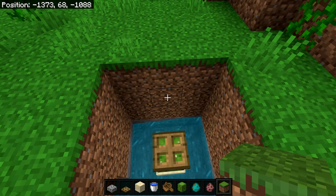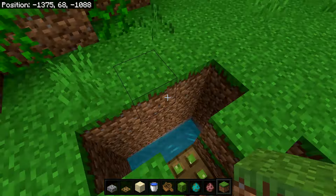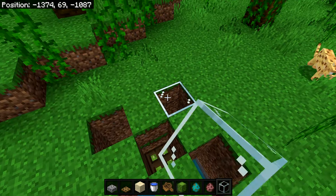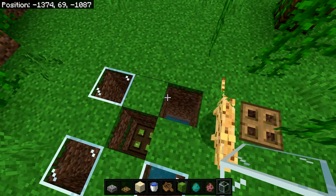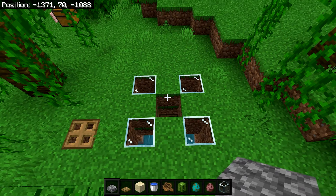Now using some of the material from digging out the hole, place two blocks on all four sides like this. This next step is optional, but if you want you can fill it in or replace it with some glass blocks so you can see what's happening inside the farm. Once done, your farm should look like this.